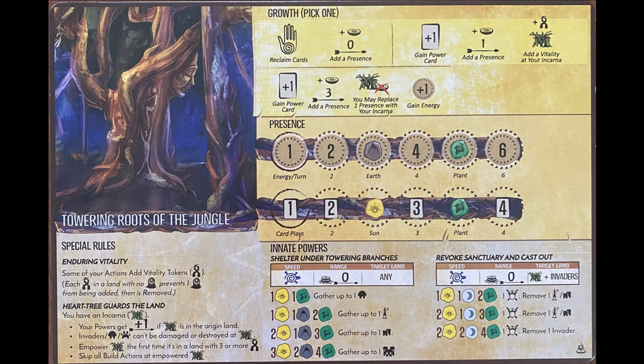This video will discuss basic gameplay of Towering Roots of the Jungle in the Spirit Island board game. The Spirit is a defensive type Spirit that has an Incarna and also introduces the Vitality Tokens that prevent Blight placement.